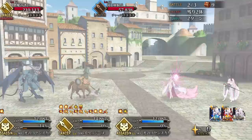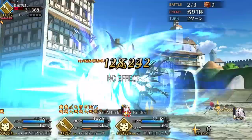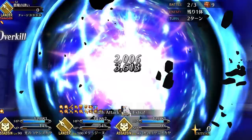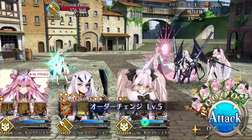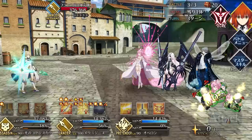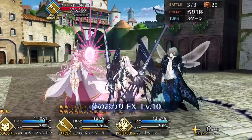Melusine has two Noble Phantasms. In Ascensions 1 and 2, her NP is a single-target Arts attack that generates crit stars, increases her NP gain, and increases damage taken by enemies. As an Arts servant, she is a single-target attacker who relies on crits and NP spam to dish out tons of damage — very much like an SSR version of Kagetora. Her NP is highly loopable due to her incredibly high NP gain, high hit counts, and NP gain buffs. Her second skill acts as a crit engine, enabling her to crit consistently, which further bolsters her NP gaining capability.